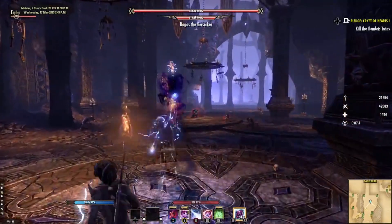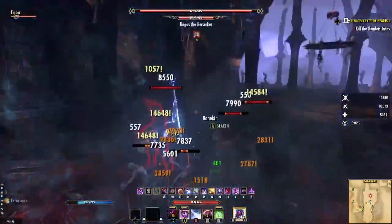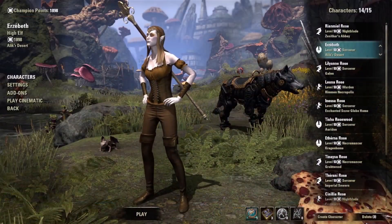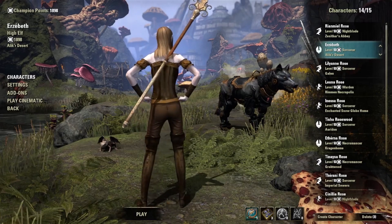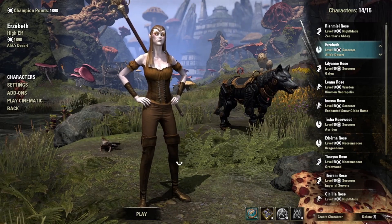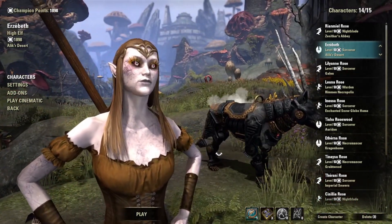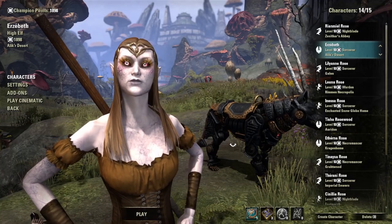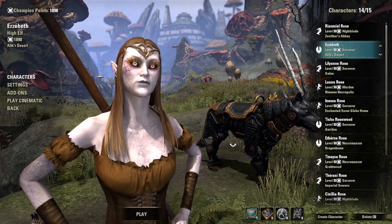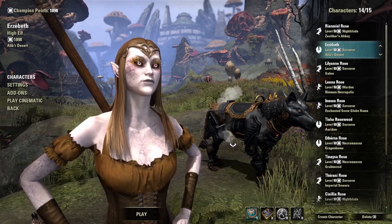I looked around to see if anyone's been down this road before. It seems I have found relatively uncharted territory, which is highly unusual in ESO. Erzebeth is a High Elf. In Oblivion, the Altmer are mockingly referred to as Goldenrods. Therefore, I tried to make Erzebeth as golden as possible. She wears shades of gold and copper, even some extravagant eye makeup. I worried how vampirism would affect her appearance, but I kinda liked the undead hue on her.